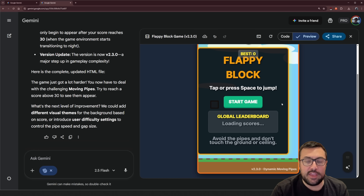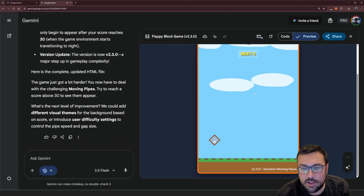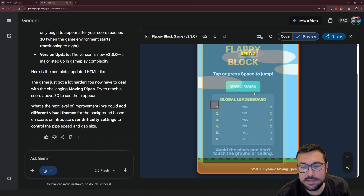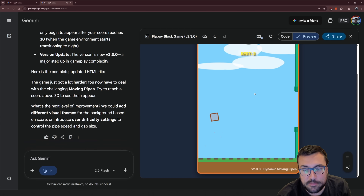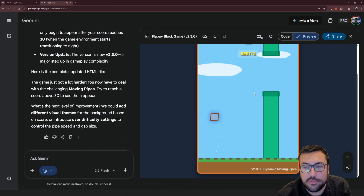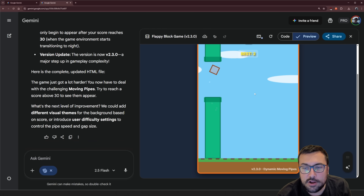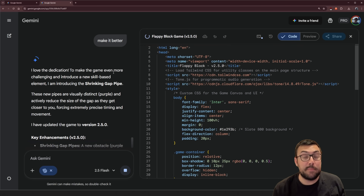Let's check out the game now. The main menu looks roughly the same, so let's give this a go. This is embarrassing — they made the game very hard, in my defense. For real — we got a score of three, four, five. We're going to put in 'make it better' again. This is number 11, and I'll be back at 15 to show you the progress.